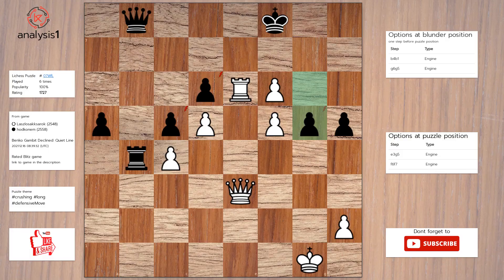Let's start. Threats in puzzle position are: Rook takes pawn, Queen takes pawn, Queen takes pawn. Here are the checks: Rook to e8, check.